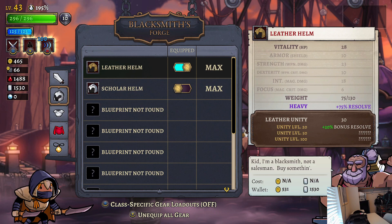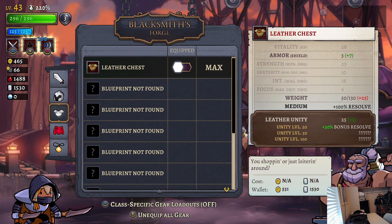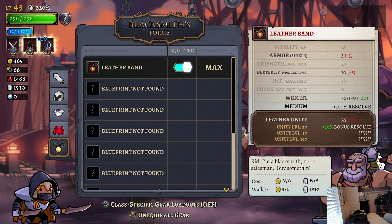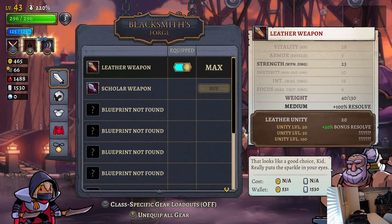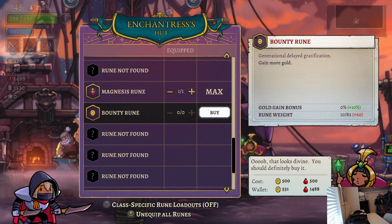Leather, leather, leather. MAC Unity level 20 — top left level, gotcha. I don't think we want to be heavy. Leather brand — weapon crit damage is good, we don't need the leather cape. Leather weapon is good, leather helm is fine — 100 percent resolve, comfortable with that. Got 500 schmeckles, let's buy one of them.